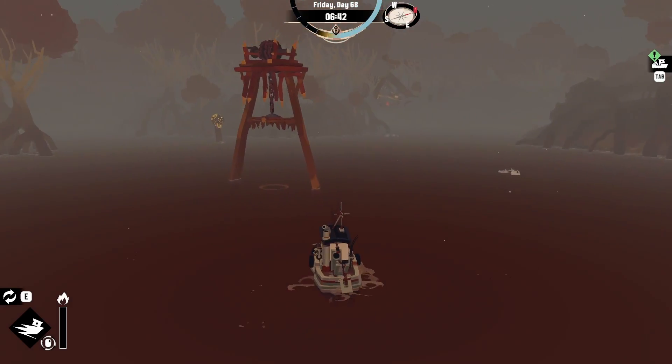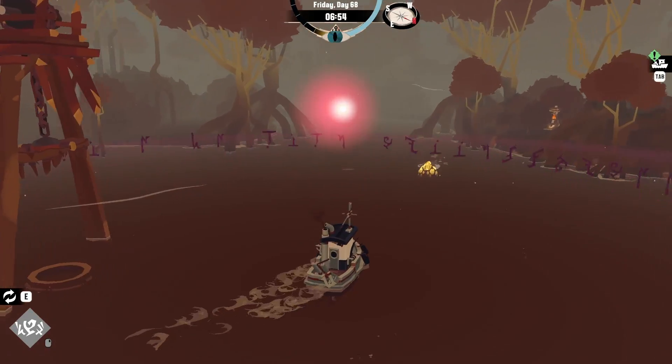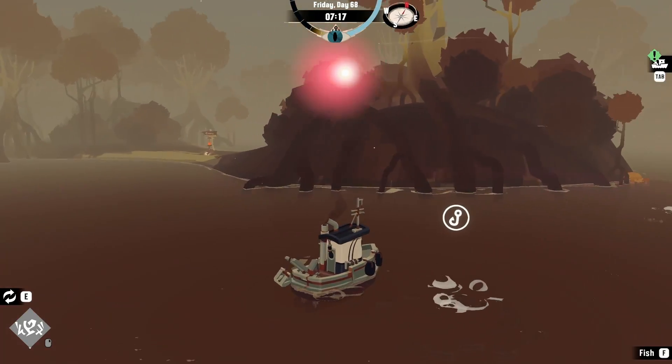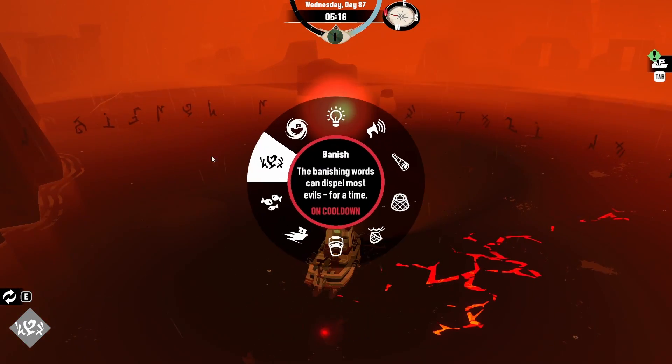The second strategy is more practical since you don't have to interrupt your current journey. Banish is unlocked as soon as you deliver the third artifact and helps you protect yourself from attacks from then on. It drives away sea monsters as soon as it is activated and keeps them away for a certain time. This works against almost every sea creature, but be careful, since the duration is limited and the ability has a high cooldown.